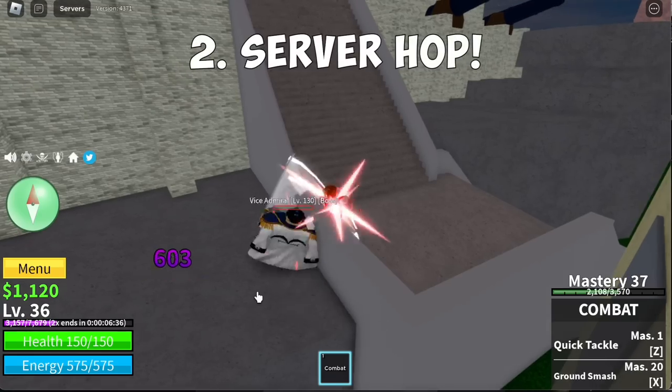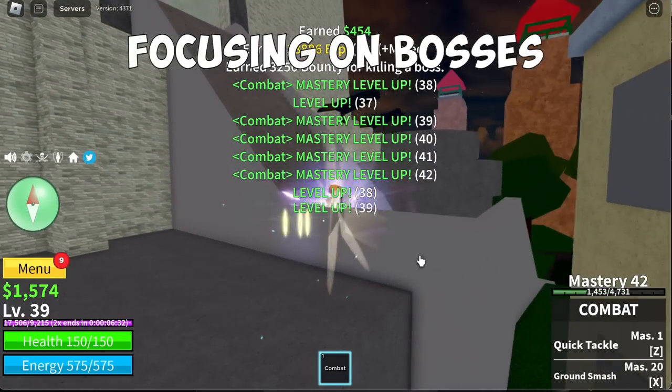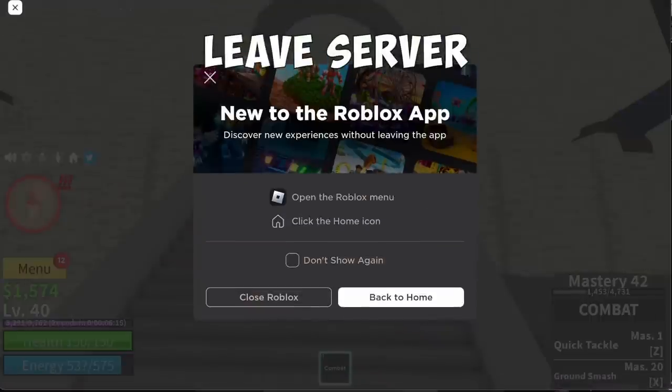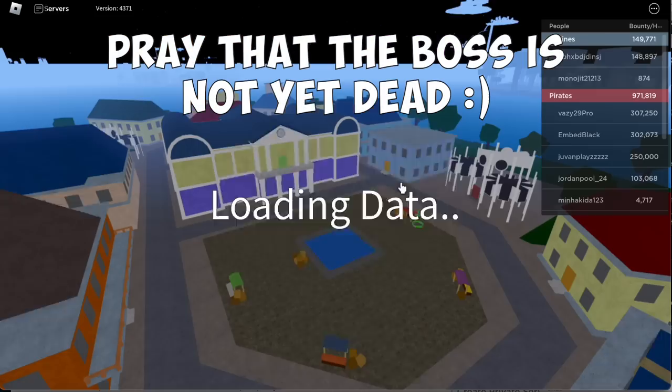That is number one tip. For number two, it's connected with the bosses: Server Hop. Focus on bosses — the technique is just leave the server after defeating the boss and rejoin any server. Pray that the boss is still alive.